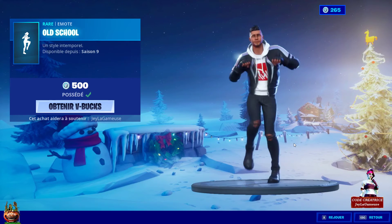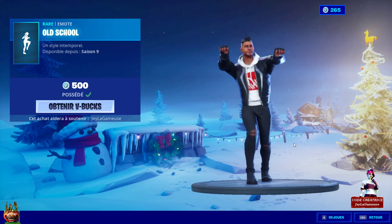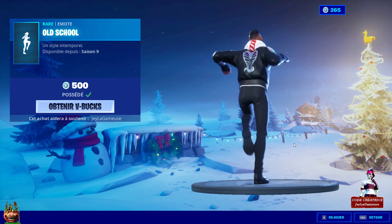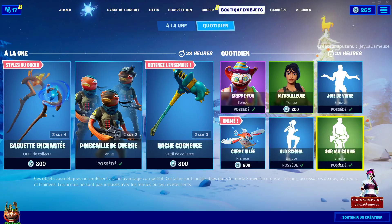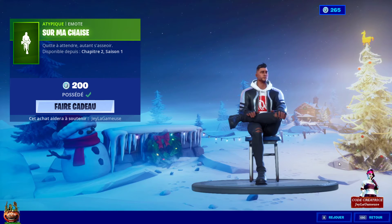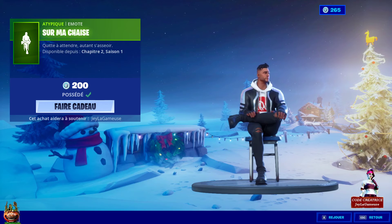La danse que j'ai faite tout à l'heure dans le lobby — je ne savais même pas qu'elle était en boutique. C'est la danse à 600 V-Bucks, sortie à la saison 9, à la période du partenariat avec Jordan. Ensuite, la petite danse que je n'arrête pas de faire — sortie assez récemment, il y a quelques semaines, à la saison actuelle. Elle coûte 200 V-Bucks, beaucoup de monde l'a achetée. J'utilise vraiment cette danse extrêmement beaucoup, c'est une danse que tu peux faire tout le temps.